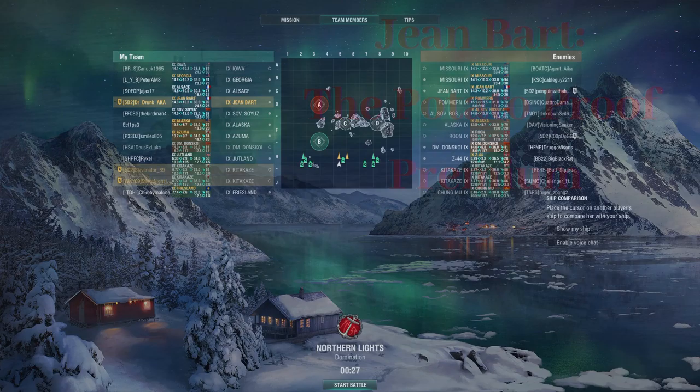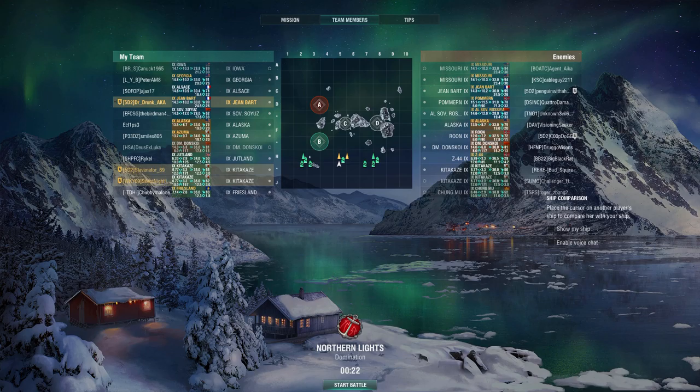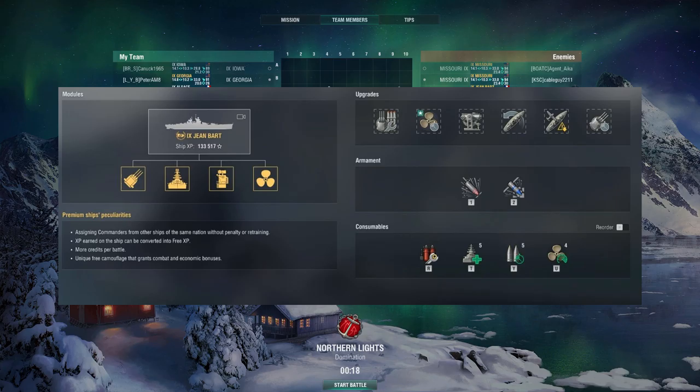Hey guys, Dr. Drunk A.K.A. here with a game for you in my tier 9 premium French battleship, Le Jambard. I'm divved up with Slavinator 69 and Silent Night. I have a div on the other side that contains a couple of my 5D2 mates, Coop Dog and Penguin with a Hoogie.